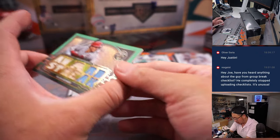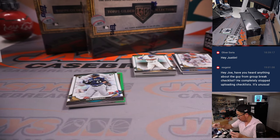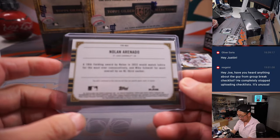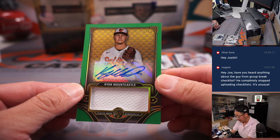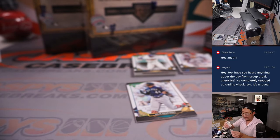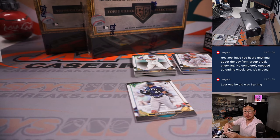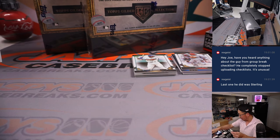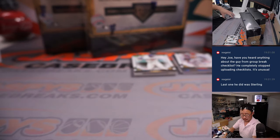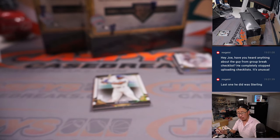Got a Julio Rodriguez rookie card revealing Nolan Arenado — 10 out of 18. Is he going to get traded? Those rumors are percolating. And we've got Ryan Mountcastle, 20 out of 50, jersey and autograph — Orioles, that'll be for Aaron Billingsley. John with the Mariners. Bo Jackson reveals a Joey Votto, 23 out of 48, it'll be for the Red Legs, Scott.